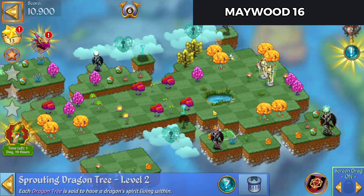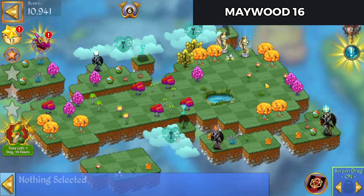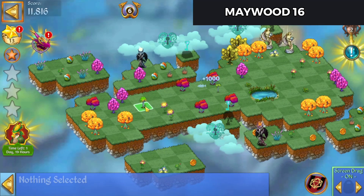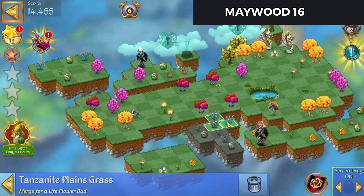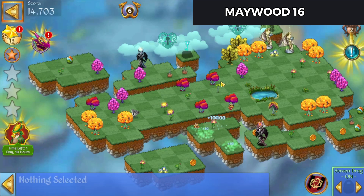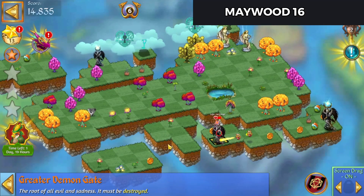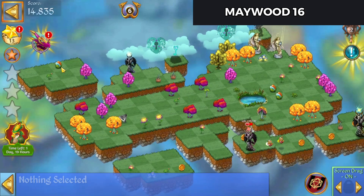5 merge those flowers, 6 merge them up. Well, we'll merge these and there's our Vermillion tree - open that up. Bring a couple of these grass down, merge those up, bring that grass down, merge that up. Now we're just going to work on the eggs - bring these eggs down, 5 merge there. We're going to destroy one of these gates and start gathering up some of these eggs - there's two, there's a third one.